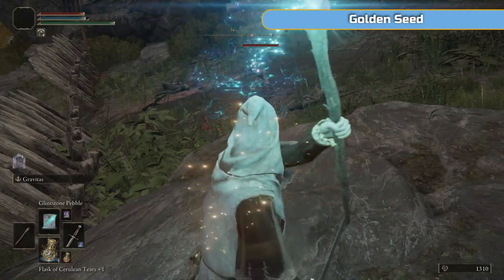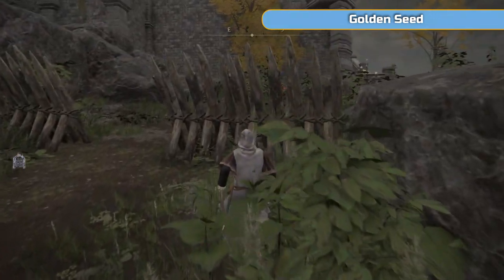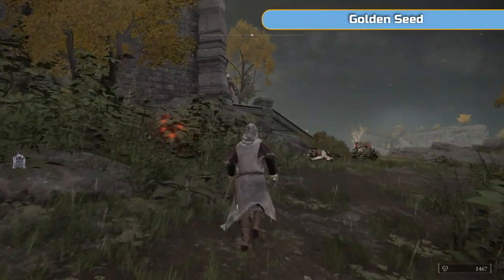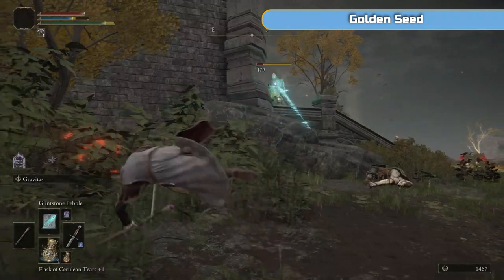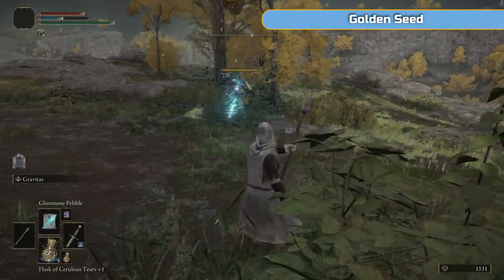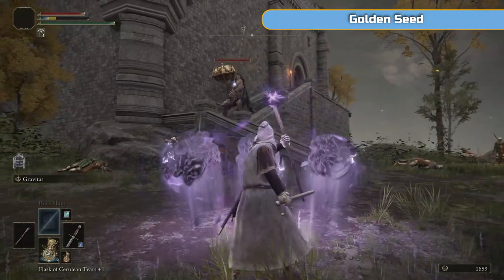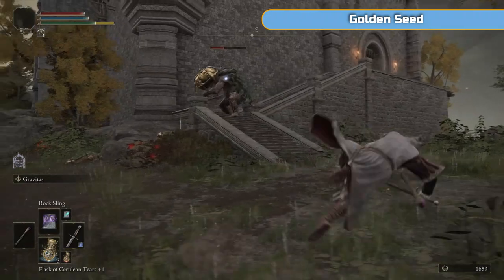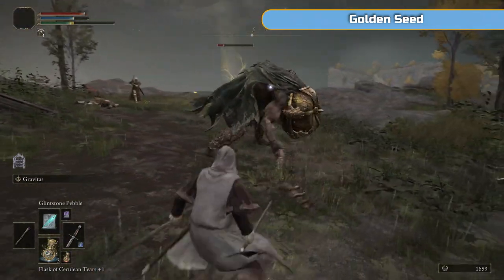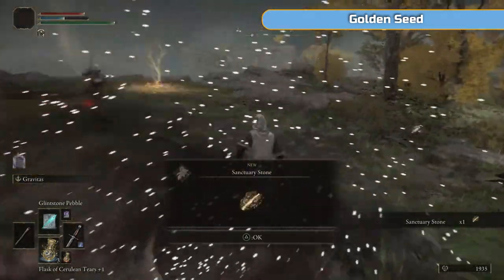Stick to the right hand side as you come up here. Then slowly just kill these guys. Don't go too far forward - watch one of the demihumans doesn't follow you. There's one on the stairs, one to the right, and one at the bottom of the stairs. At the top of the stairs there is a pumpkin head, which we've literally just fought at the end of the last video. He's much easier out in the open. If you ever want to bring in a summon - the spirit ashes - just do it. There's no reason not to.